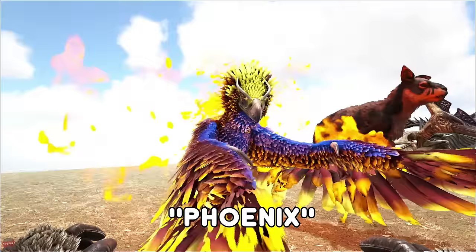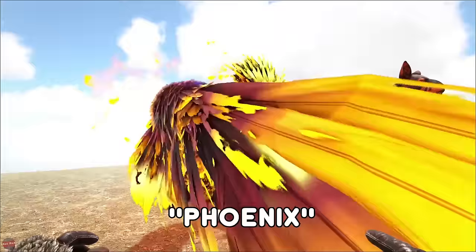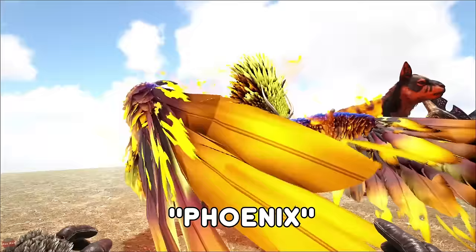The Phoenix is only found on Scorched Earth and only during a heat wave. There's only one on the map at a time — they are very rare and very hard to tame. To tame them you pretty much have to keep lighting it on fire until it becomes your friend. If you put meat or metal inside of it, it will cook and smelt that, and it also drops little silica pearls for you.